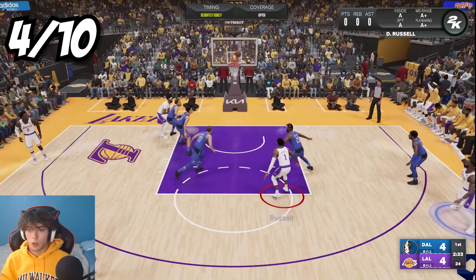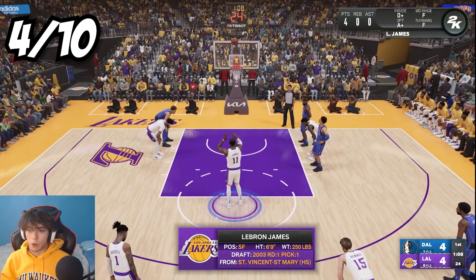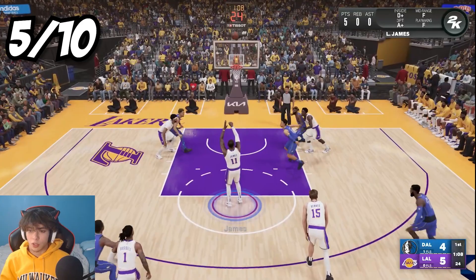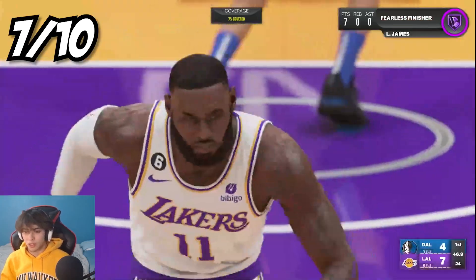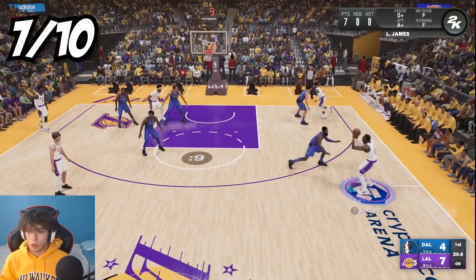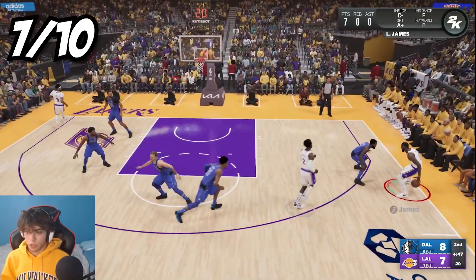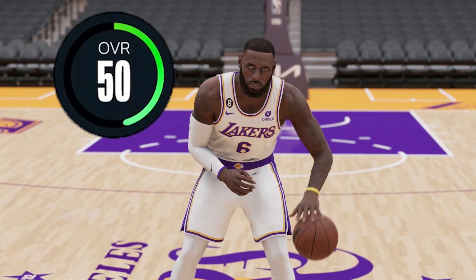Step back three - this is bad, I thought this was gonna be way easier. We got fouled - we make one of the free throws, so we're at five points, halfway there. We get a layup for seven points. After some struggles we finally make a green three - there we go! That gets us to 10 points and completes challenge two.